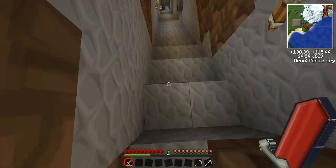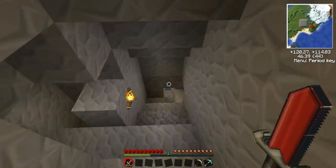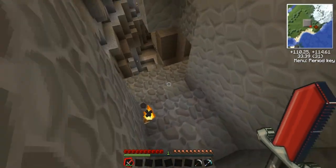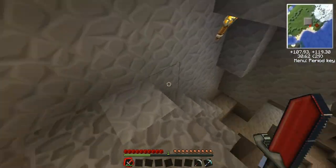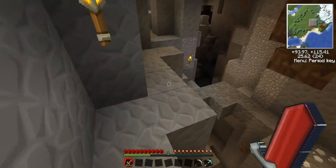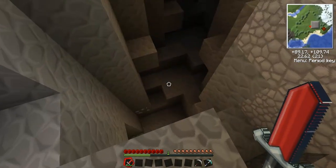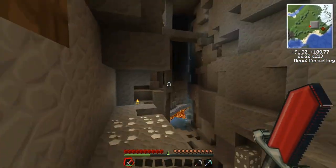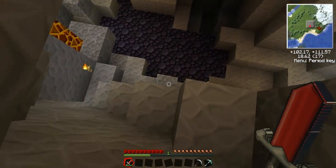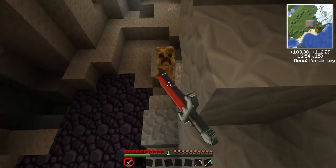And then you need a philosopher's stone in the middle to create what is called a transmutation table. What it does — I've explained it in the past few episodes — it turns every item into points. EMC is what it's called. And everything's got their own amount of points that they're worth.